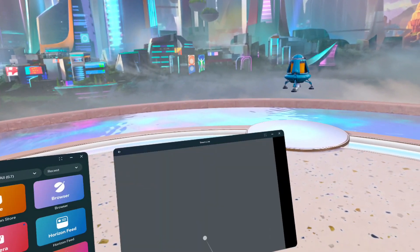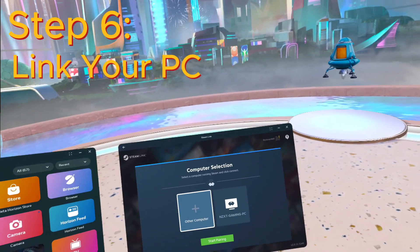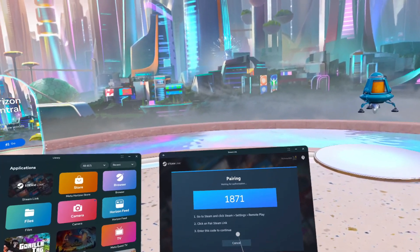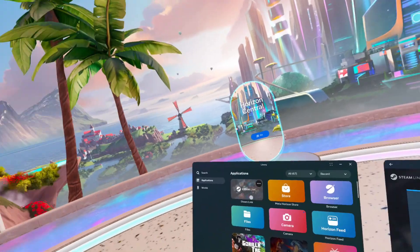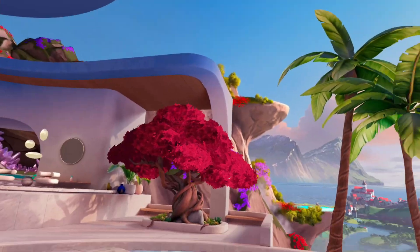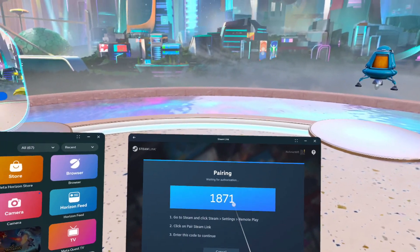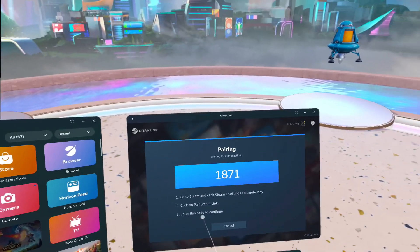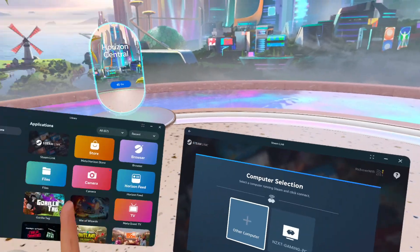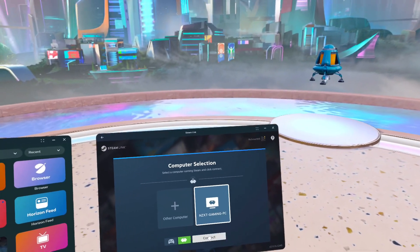Go back to your library and click Steam Link. You're going to need to link your computer. Click on your computer and you'll get a Steam code — it's going to search for any PCs in your vicinity. If it detects your PC, you'll see a Steam code pop up in your headset. Enter that code into the Steam prompt that appears on your computer, then link your PC. I already have mine linked — it was super easy, took about three minutes and just connected.